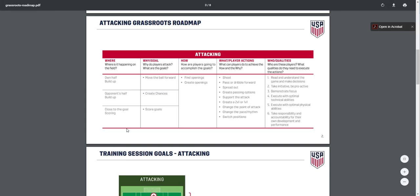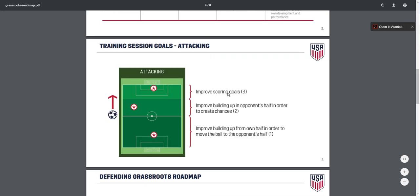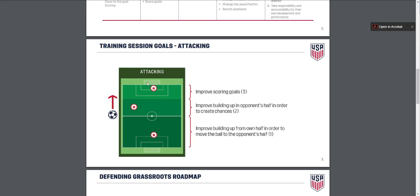So you can read this side over here on training sessions and goals. We want to improve scoring chances and create chances — this is in the third section. And then obviously build up from our back side. In these graphics, we're always attacking up.